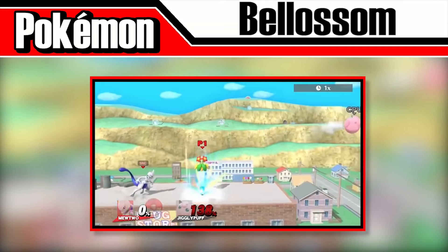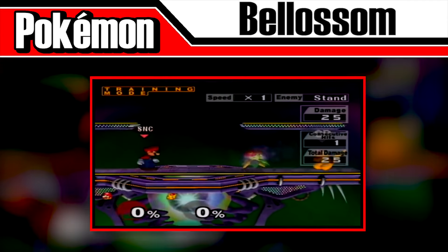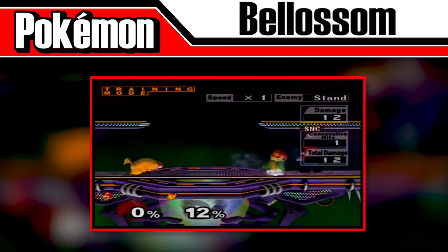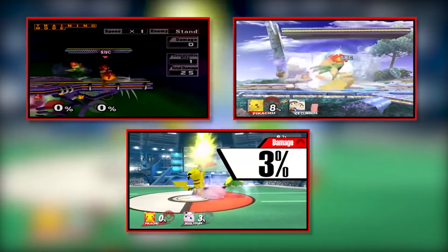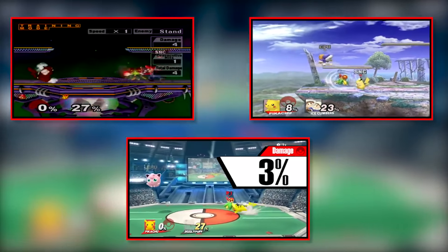Regardless, the move's range is small, but it can be incredibly useful if you force your opponent into it. In Melee, Bellossom would remain on the stage for a very long time — a glitch they fixed in later games. The move never caused damage until Smash 4, where it does 3%. Again, this doesn't make sense because neither Sweet Scent nor Sleep Powder caused damage in the original games.